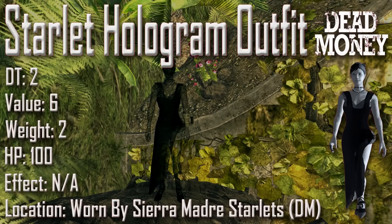Next up we have the Starlet Hologram outfit with a damage threshold of 2, a value of 6, a weight of 2, an item health of 100, and no applicable effects. The Starlet Hologram outfit can be seen being worn by the Starlets inside the Sierra Madre Casino. It is a black dressy dress, and because it's a holographic piece of apparel it is transparent, and that holographic effect passes onto your character. This item is of course found in the Dead Money DLC.